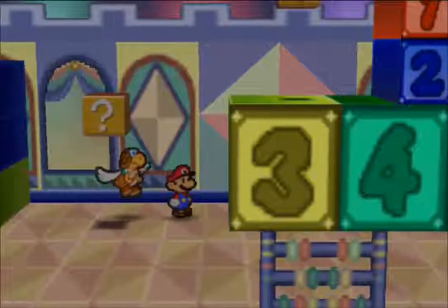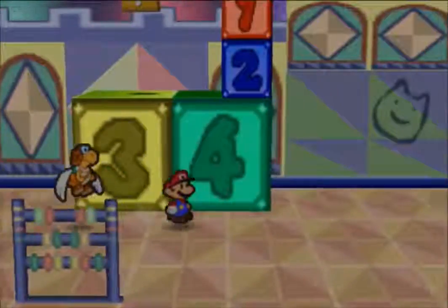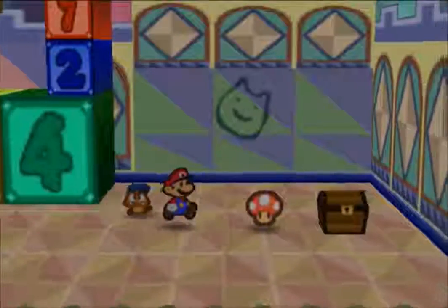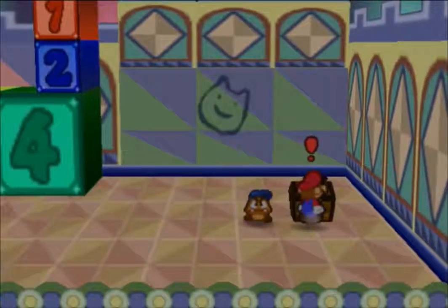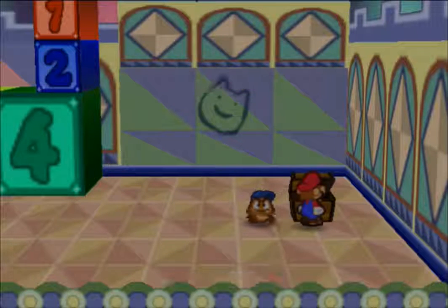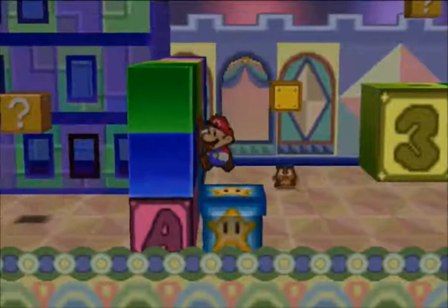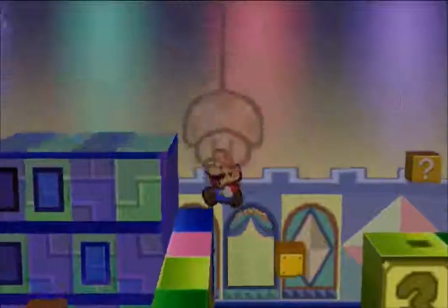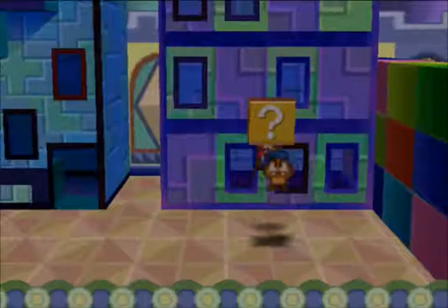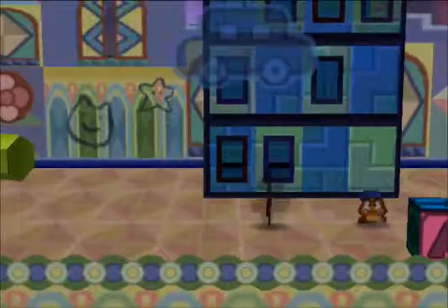Down here where we can get a coin, and around here. Switch back to Goombario and we get a free mushroom. And in this chest you'll get the storeroom key, which you can use to get into the storeroom in the Toad Town shop. We need that - it is compulsory. I'm just going to get this item block here and get another coin from that and we can be on our way.